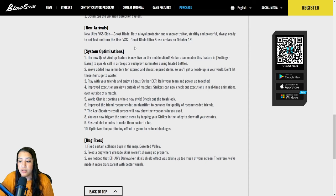They've also done a bunch of system optimizations. The new quick airdrop feature is now live on mobile. There are new reminders for expired and almost-expired items so you get a heads up in your vault. Play with friends and enjoy bonus striker XP. Improved execution previews — strikers can now check out execution animations in real time even outside of a match. World chat has a whole new style. The friend recommendation algorithm has been improved, and the result screen will now show the weapon skin you used. You can now trigger the emote menu by tapping your striker in the lobby.